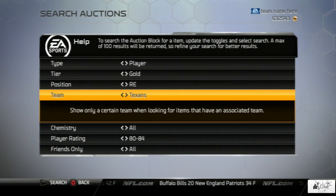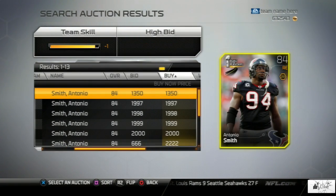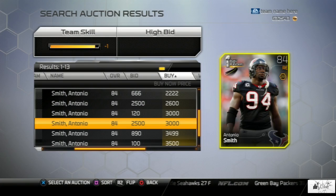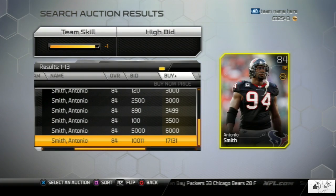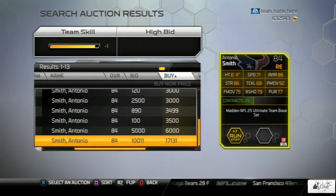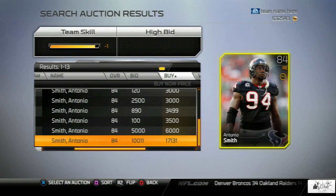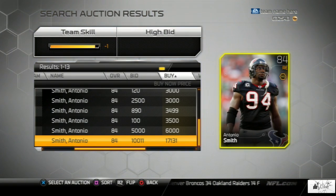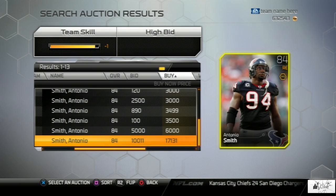Antonio Smith is next on the list as we come to the right end position, so we're going to see what he's currently selling for. He does have some road to the playoff cards listed, and we're just going to scroll down until we see his base set gold — there's only one and it's selling for 17,000 coins. If this video is really helping you guys out, go ahead and shatter the like button and leave in the comments below which one of these cards you may have had and how much you sold them for.